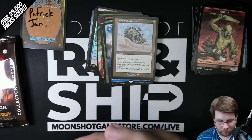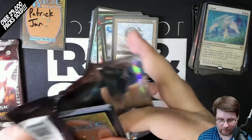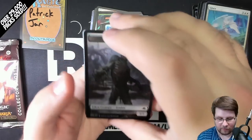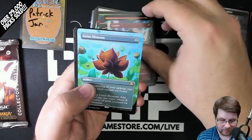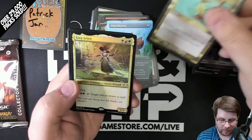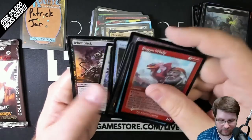If y'all enjoy these videos, could you do me a huge favor and hit that like and subscribe button? We normally try to get new sets early so you can get an early look. Foil Gamble Borderless. Lotus Blossom Borderless. Absorb Old Border and a Foil Zera Arian. Foil Forest and the rest of the pack.